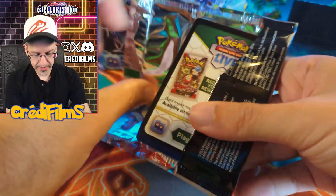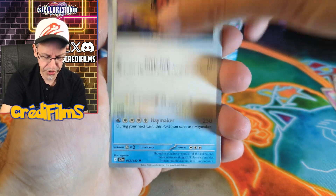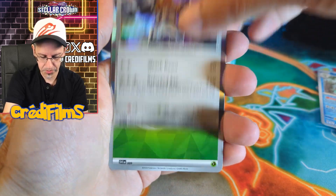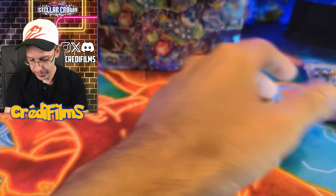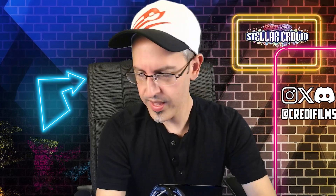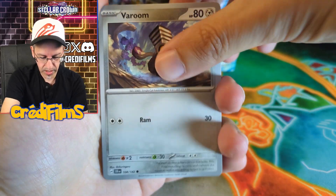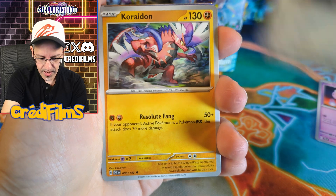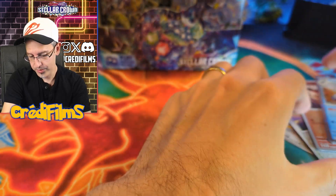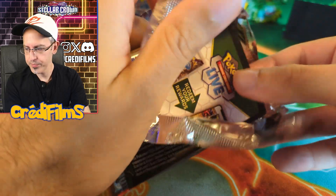I'm glad they're bringing back Rainbow Rares in some capacity. I was never a huge fan of Rainbow Rares from the Sword and Shield era. I prefer having the Pokemon card with all its color. In Sword and Shield, the entire card was all rainbow-fied. This one, the borders and colors on the card are just so much more eye-popping, and containing all that color just to the borders is, in my opinion, much better. That way you get to see the full color of the Pokemon. Terra Hats, though, in my opinion, are still goofy. Ridiculous looking.